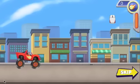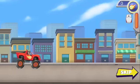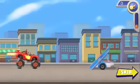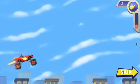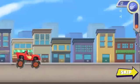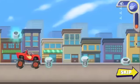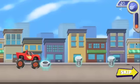The more tricks we do, the more the blaze meter fills up. Once it's full, click the button to use the blazing speed. Remember, we need to collect as many nuts and bolts as we can along the way. Let's go find those tools before Crusher gets them.